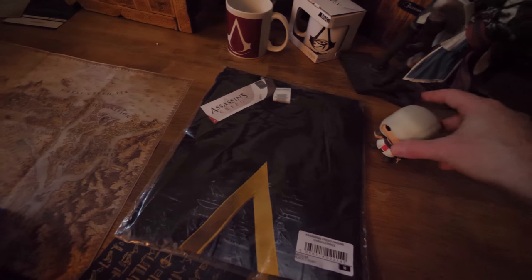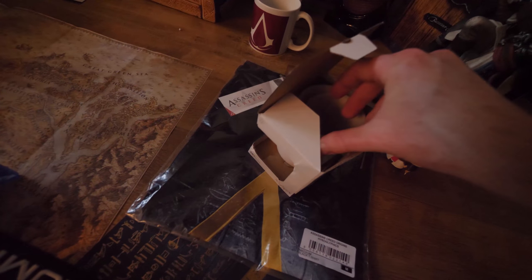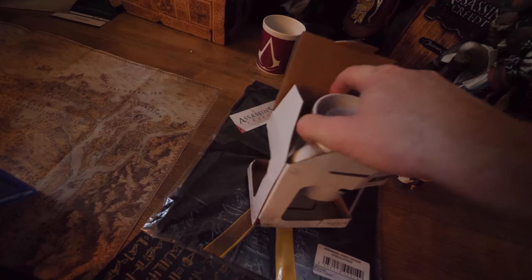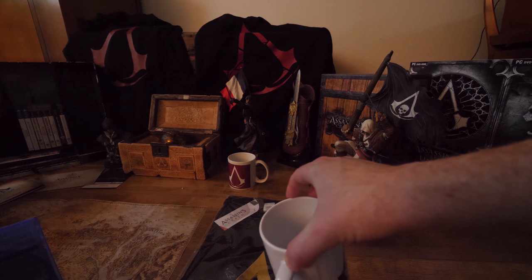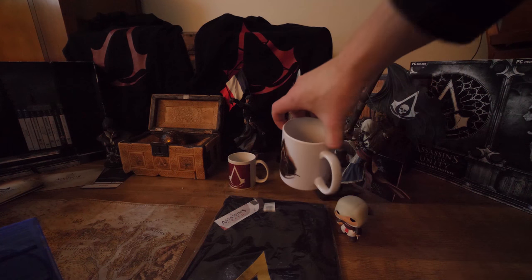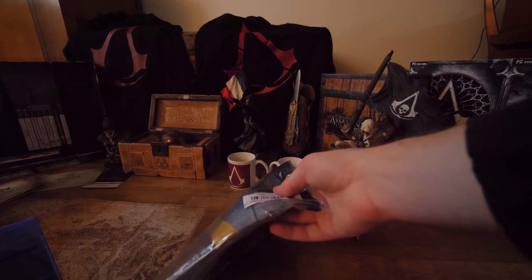And this is the merchandise I got from the Ubisoft expo. I will create a video about it later on — I made a vlog about it and I will show you guys, but that's much later. I will now focus on the walkthrough. This is the mug I bought — an Origins mug, really cool. And I also bought a hat, which is from Syndicate, and that one was on the left. And here, a shirt — a printed shirt.